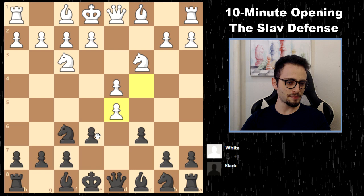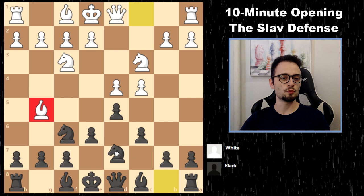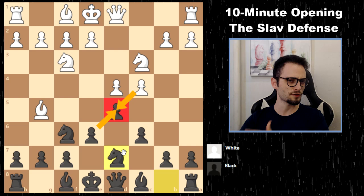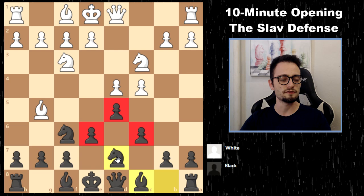If cxd5 happens, sometimes you can recapture toward the center and put your knight on c6, but in general, after something like Bg5, you already have your knight on d7, so you would be capturing with the e-pawn. We saw this in the Stonewall video. Capturing with the e-pawn will ultimately open your bishop.